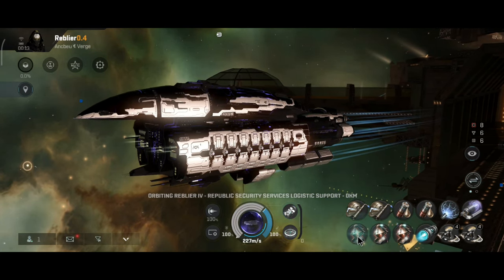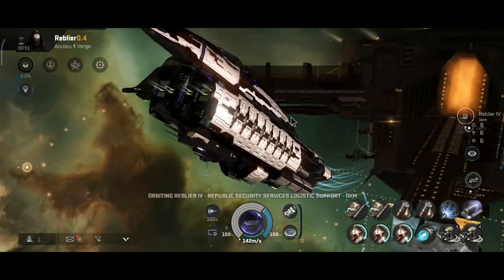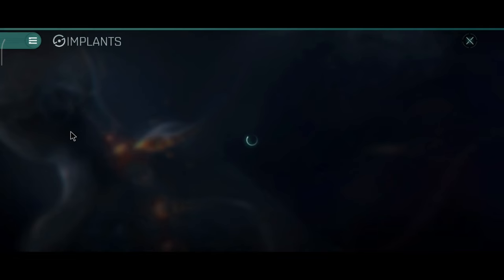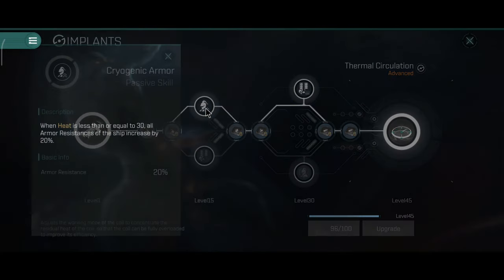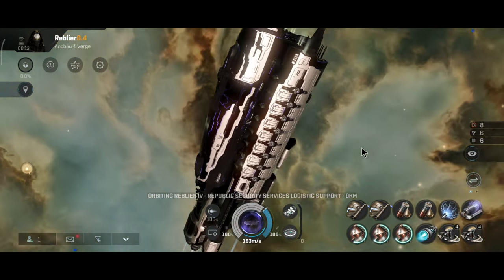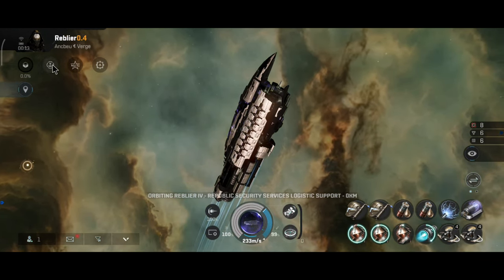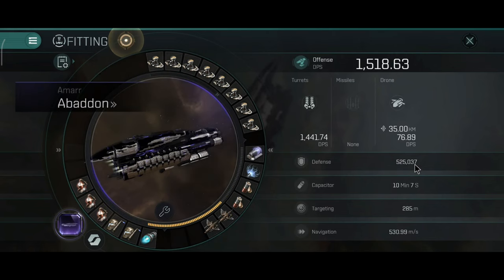I have a dock — let me boot up all three adaptives. You don't use the implant because if you use the implant, the resistance will be gone. You have to have heat below 30 in order for the implant to actually work. It will give me extra 20% armor resistance on armor, basically on all ships — doesn't matter if you don't use real guns, that implant will work. Let's take a look at the active stats. 525,000 hit points.